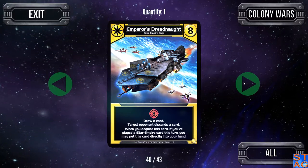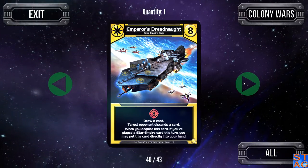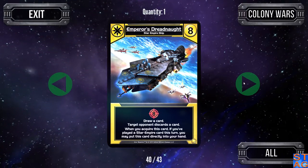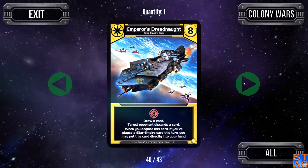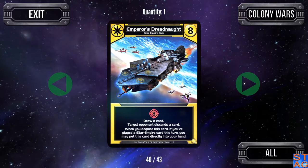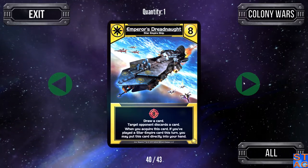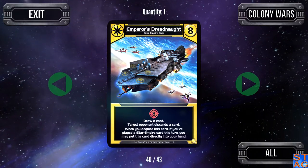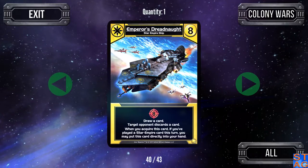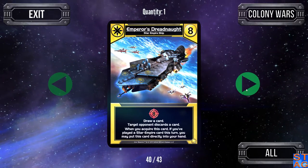Moving on to the cost eight cards. The Emperor's Dreadnought is one of my personal favorites — gives you eight attack, draw a card, and target opponent discards a card. What makes it really special: when you acquire this card, if you've played a Star Empire card this turn, you may put this card directly into your hand. So you can have a bunch of Star Empire cards out, buy it, put it straight into play, draw another card, and your opponent has to discard. This card can really turn the tide of a game.